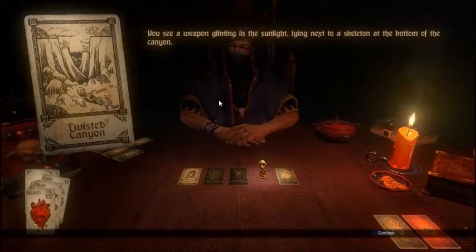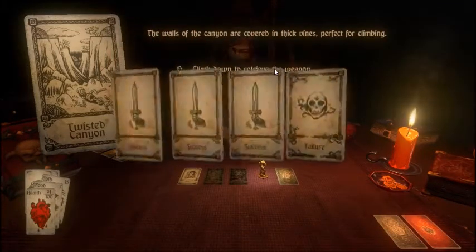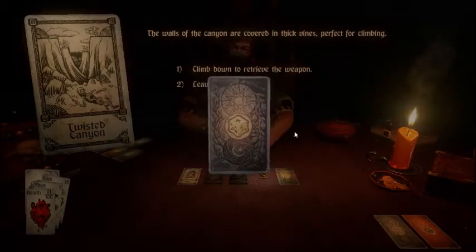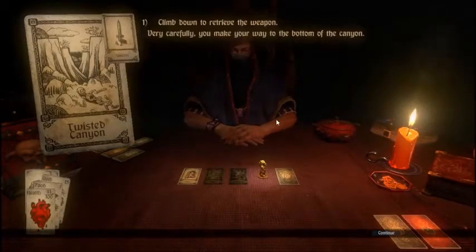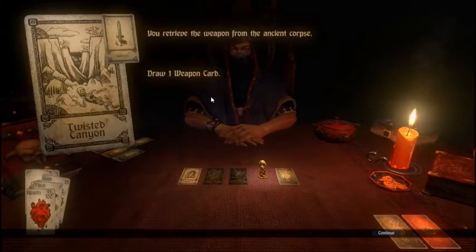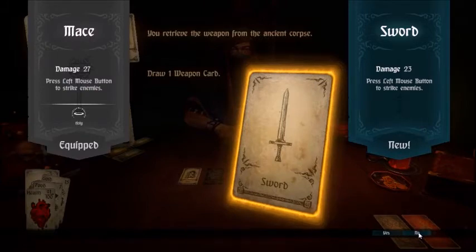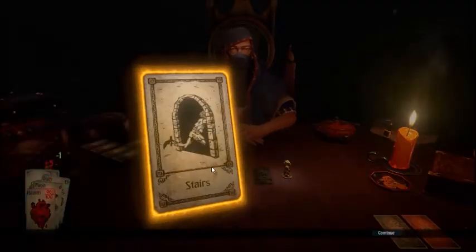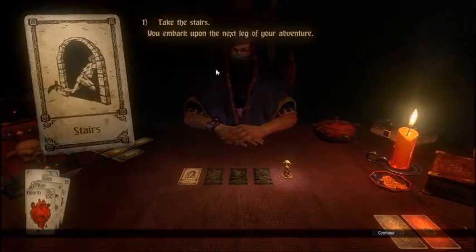Twisted Canyon. That first moment — that glinting weapon, the call to action, to adventure. We are going to go down and get it. The way I do this is I watch to see which card floats to the top, and that way I know where we're going to go. Sword? No, the mace is better. We're going to take the stairs, baby.